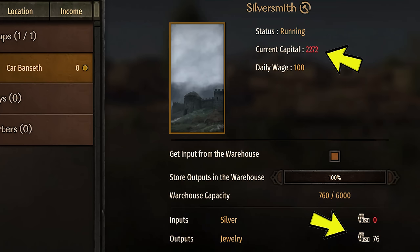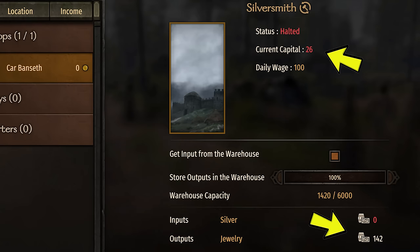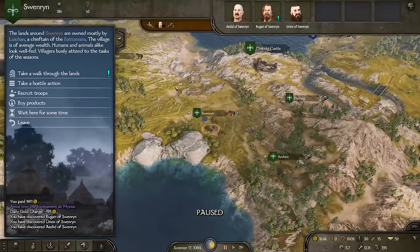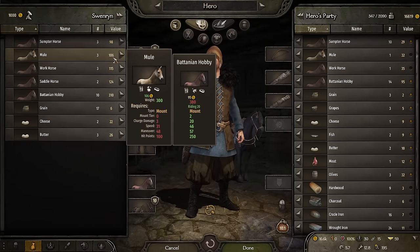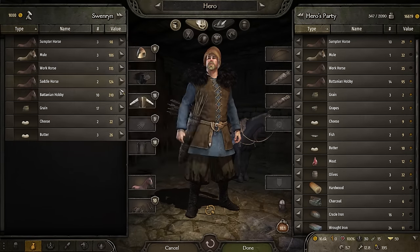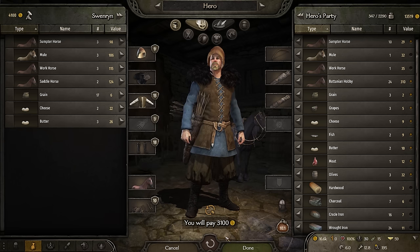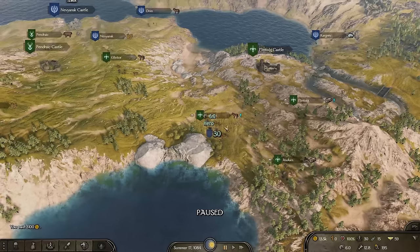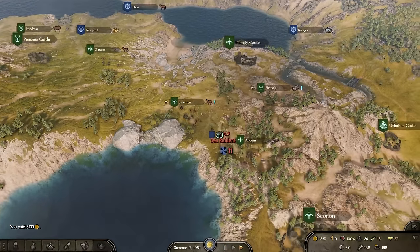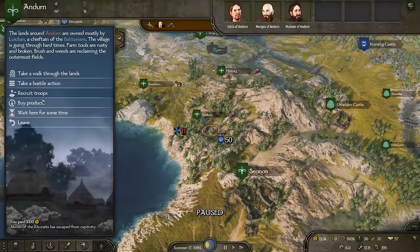What happens when the capital reaches zero? Once the capital is too low to buy from the trader, the shop is halted. I did spend time trying to manipulate the input prices at the trader to match exactly the current capital, but gave up after numerous tries. This doesn't matter though, since we're going to keep the warehouse stocked with the cheapest input we can find. As long as we have money in our pockets, the workshop will never go bankrupt.